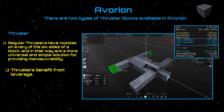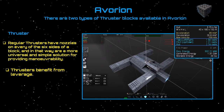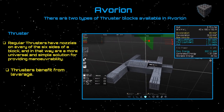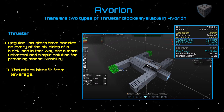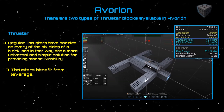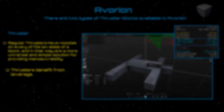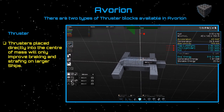There are two types of thruster blocks in Avorian. The first is your regular thruster — an all-round purpose thruster with six sides and nozzles poking out on all six sides. It's a simple solution when building a ship; you don't have to worry about placing them in certain spots. These thrusters benefit from leverage, so having them on the outside gives better maneuverability. Thrusters placed directly at the center of mass will only improve braking and strafing on a large ship.